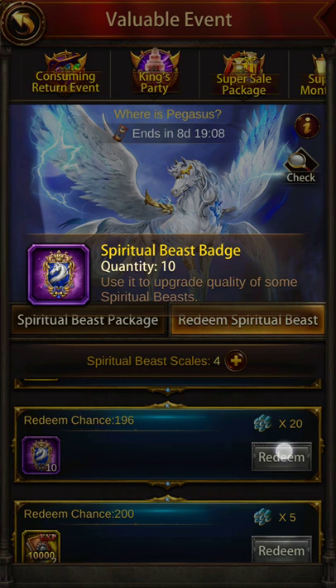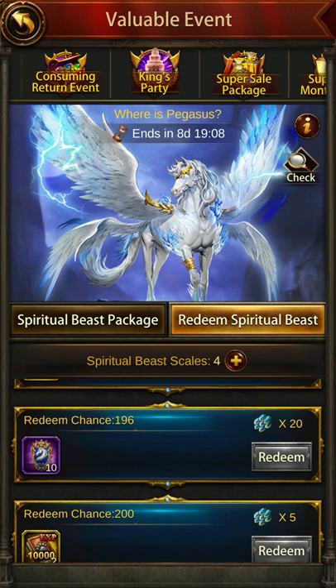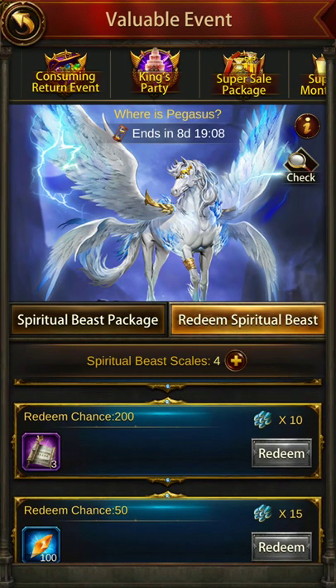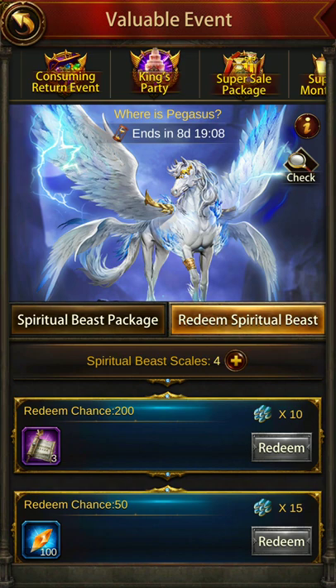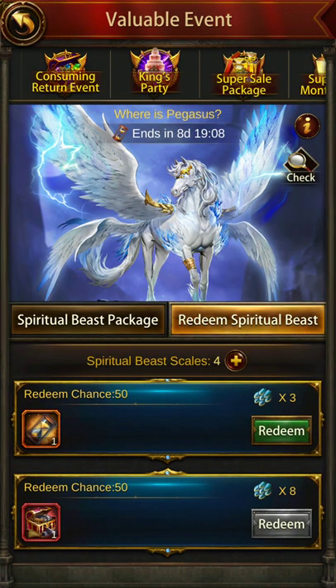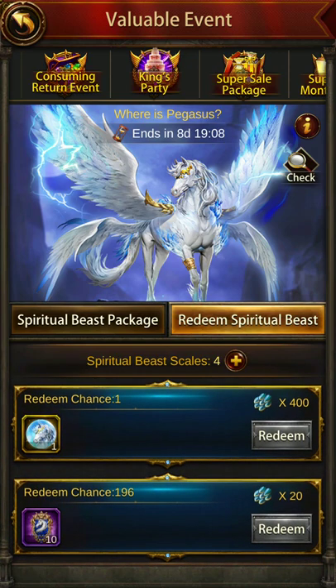Once you collect 20 badges you can buy from the shop here. As you increase the level, the cost of badges will also increase. There are other items like spiritual beast books, also available in the shop. I had a lot of them so I could easily upgrade my Pegasus quality. Things I'd recommend buying are tactic scrolls. Speed ups maybe, but resources are really not a great idea.